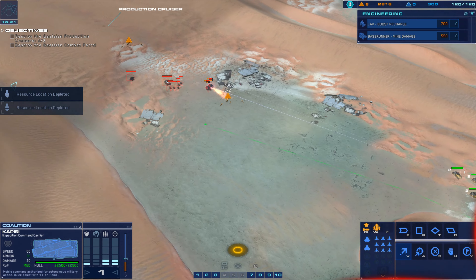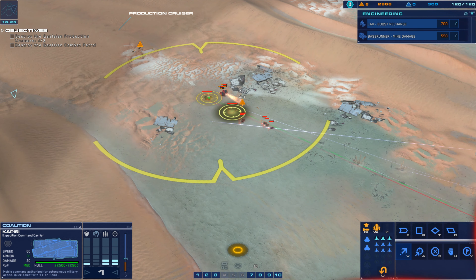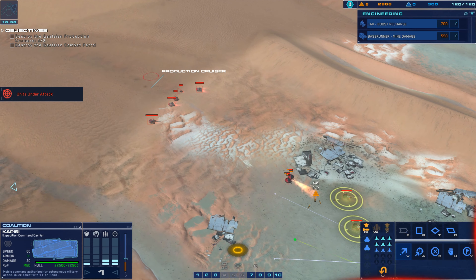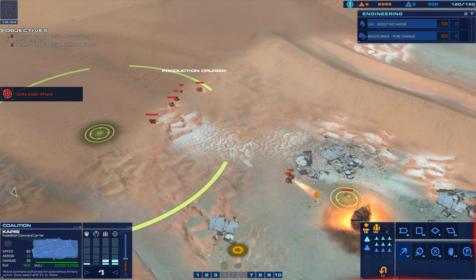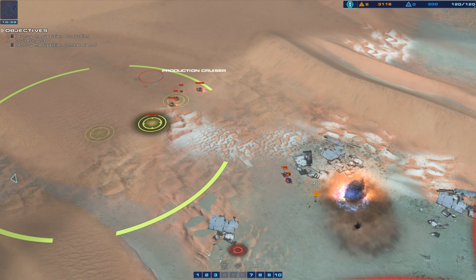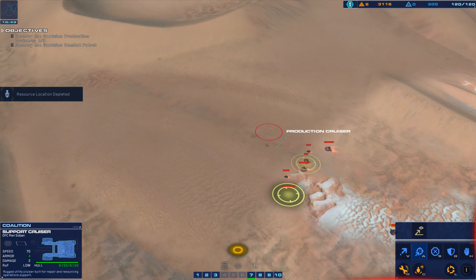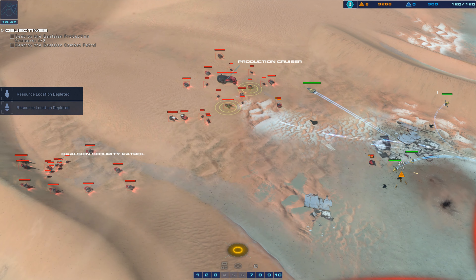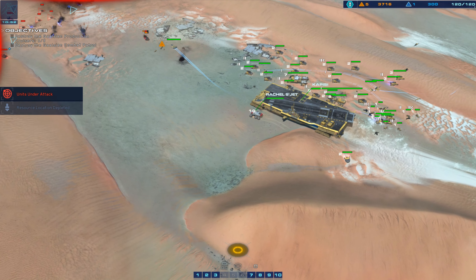Strike fighter coordinates dialed in. Attack core set. Target confirmed. Launch bomber. Copy that. Bomber on deck. I got visual on. Wearing in. Hostile armor eliminated. We've got a salvager under fire. Move to intercept one. They're repairing one — get us over there. Alert — salvager lost.